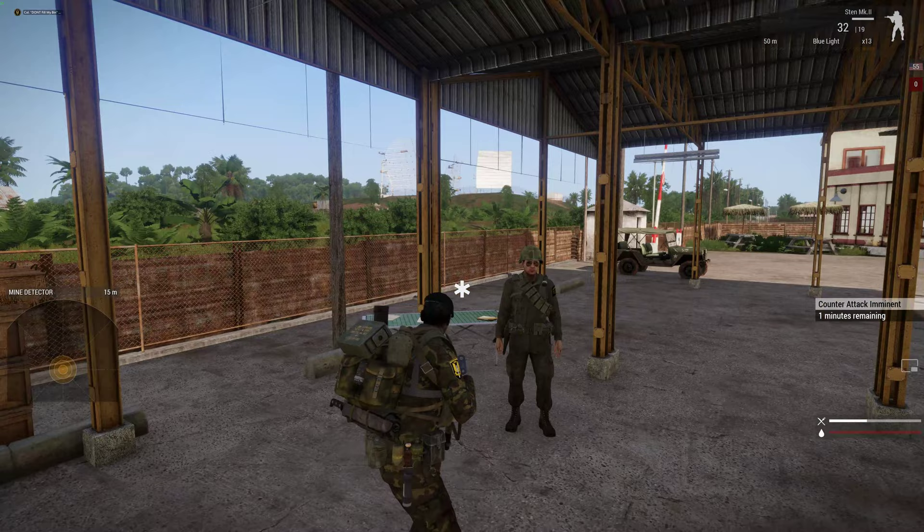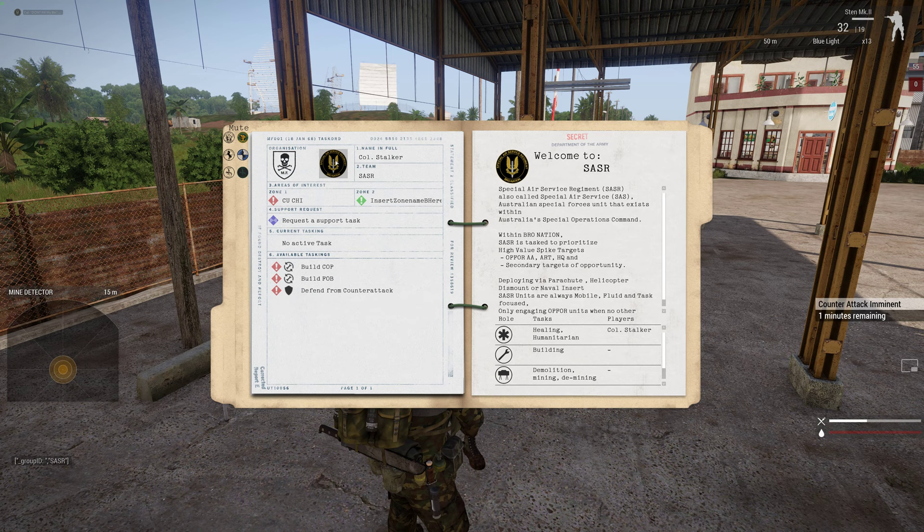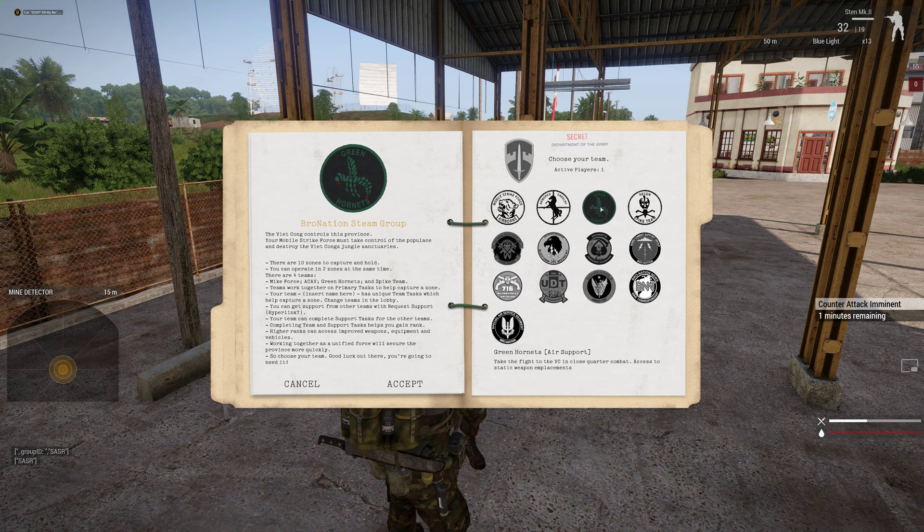Used with permission under their license. So without further ado, duty officer: press left Alt and H key — that's going to bring up this menu here. Left of my name I can click a button and choose many of the public teams: mic force general infantry, cav, drive the shit, build the shit, green hornets.